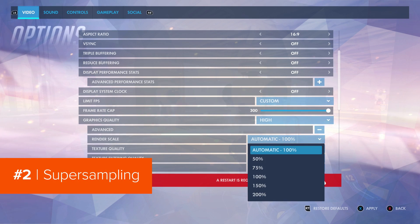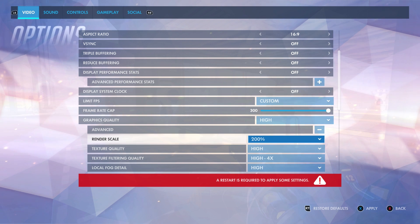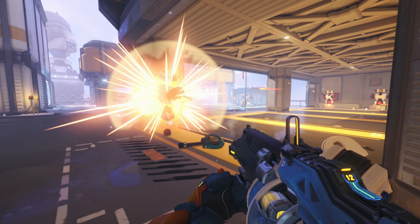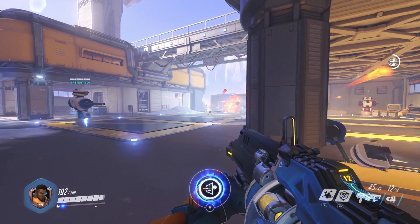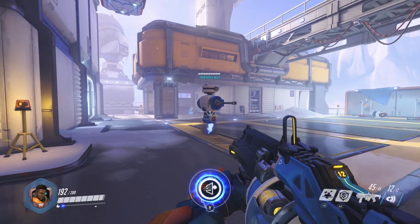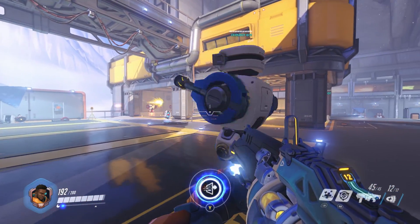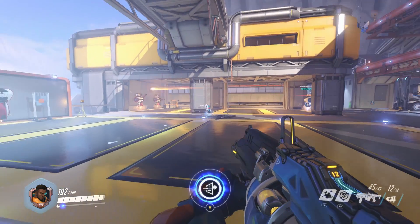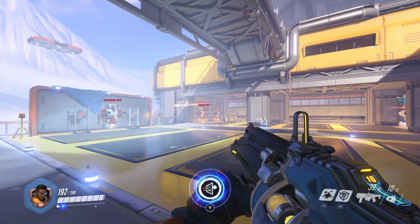Number 2 on the list of graphic settings it's okay to turn off is Supersampling, which you'll find under the name Render Scale in most games. If you don't know what Supersampling is, basically it renders the game at a higher resolution and then downscales this back to your monitor's native resolution, making it appear all nice and crisp. While it's a useful tool when you have a little more horsepower to play with, it's also one of those little luxuries you can afford to turn off.